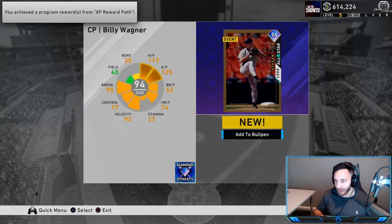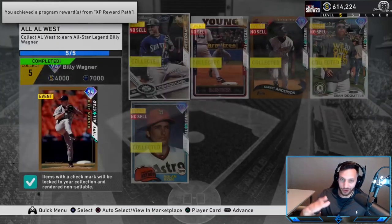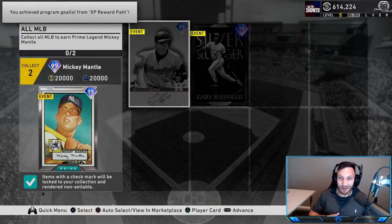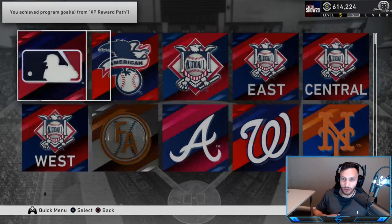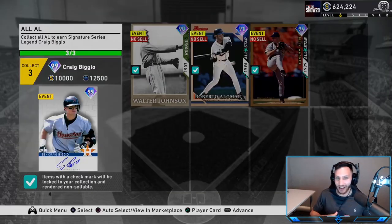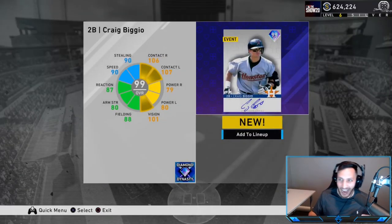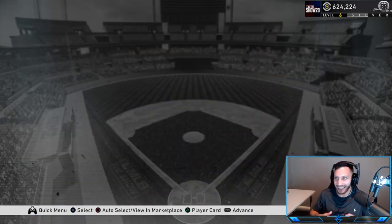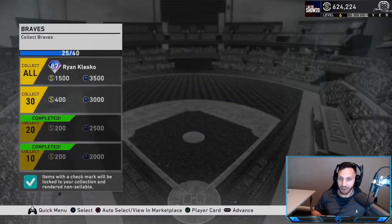We'll probably add Billy Wagner to the bullpen. Now we can go to the American League, auto select, and get ourselves the 99 overall Craig Biggio. There we go - we finished the American League! Let's go finish off the National League.